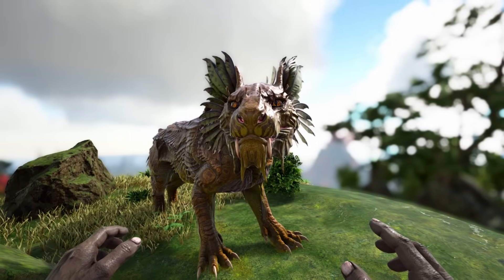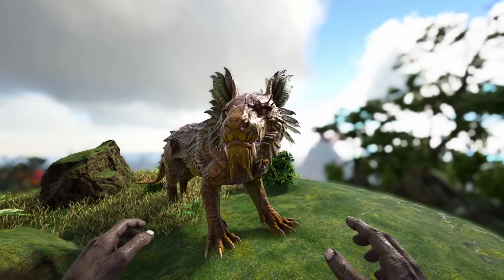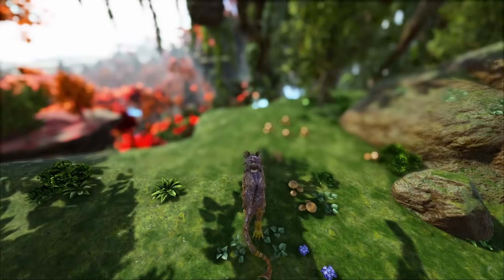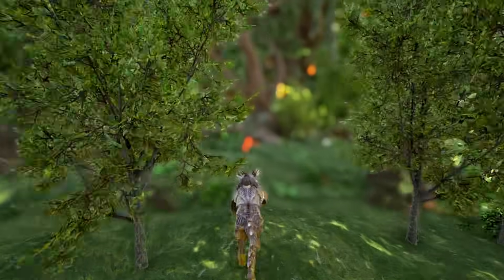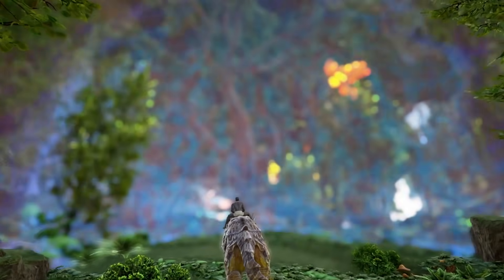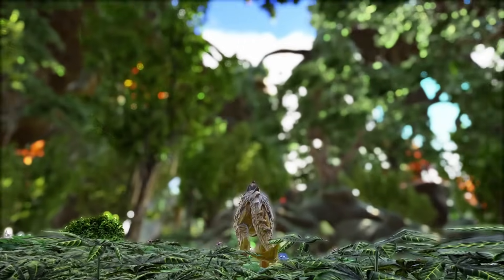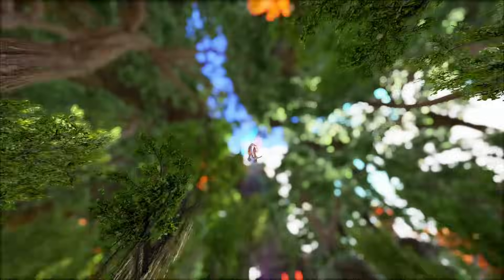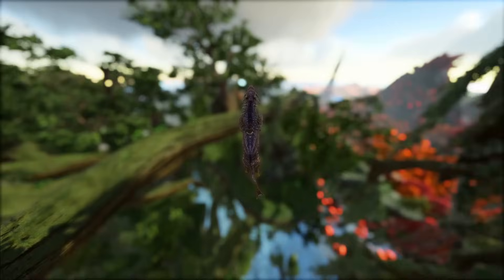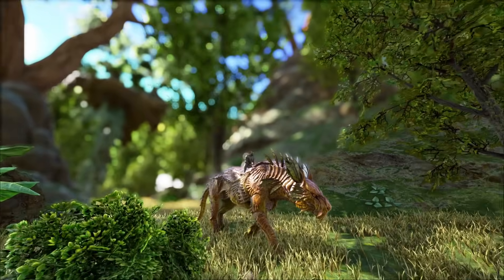At number two is the Shadowmane. This creature seems like a very simple tame on paper, but it isn't at all. It likes to aggro onto everything, so you'll need Ghillie armor and probably a trap to do this successfully. Getting fish at the right size can also be a challenge in itself — because, you know, it's ARK.